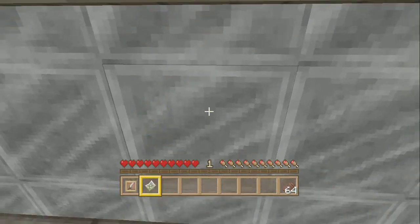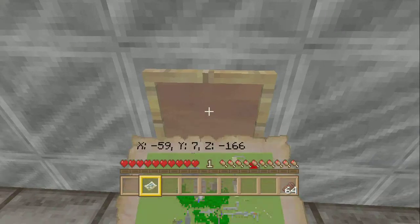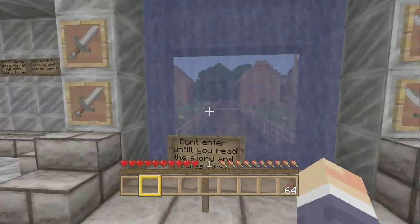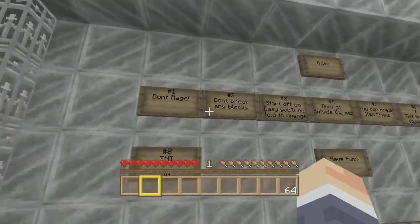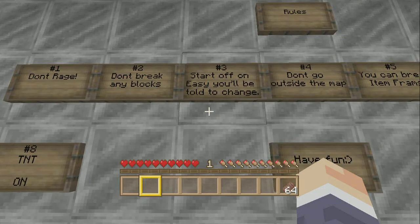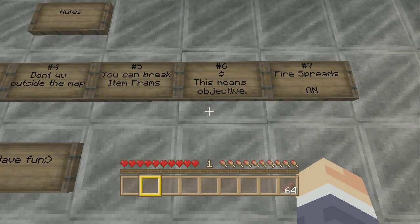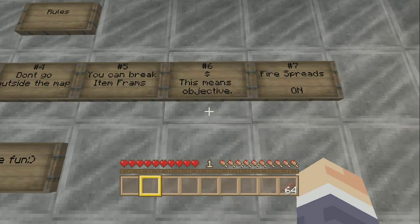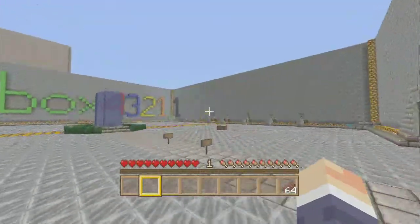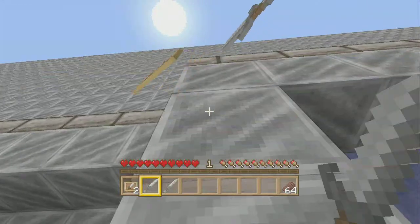This map took five months to make and I put hard work into it. Rules: don't rage, don't break any blocks, start off easy, you'll be told to change difficulty, don't go outside the map. You can break item frames. Dollar signs on signs means objective. Fire spreads on TNT. Have fun.